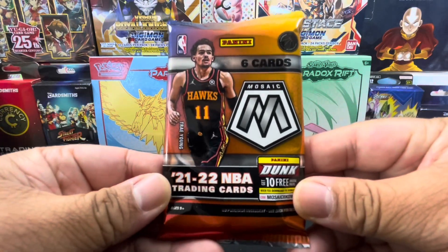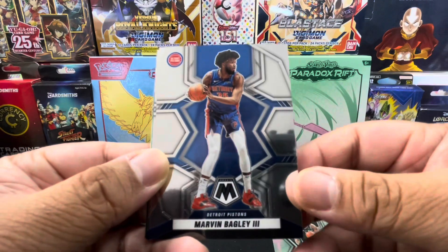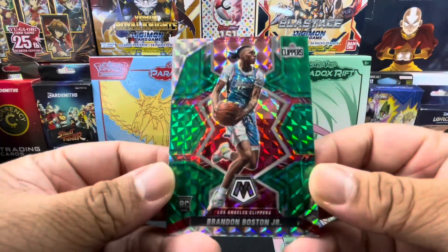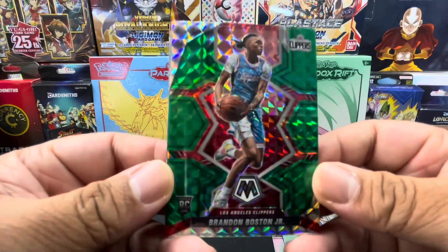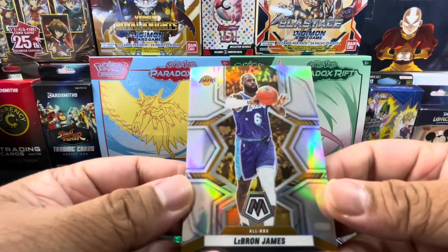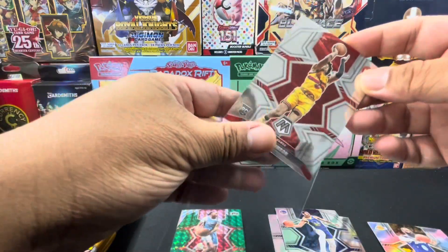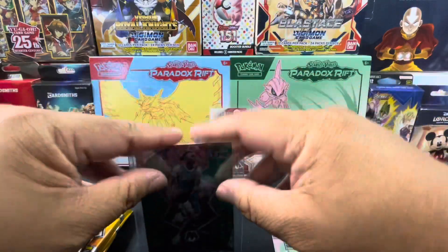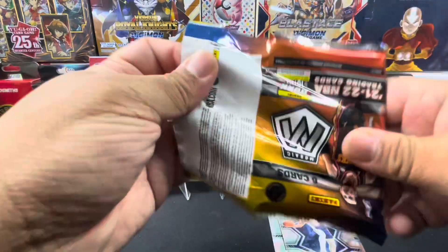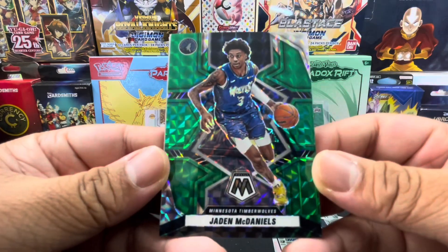Alright, pack one let's go. Kelden Johnson, Marvin Bagley the Third, Jordan Poole. We have Brandon Boston Jr. rookie card with the green background. We have a silver mosaic card — LeBron James. Jayden McDaniels with the green mosaic.